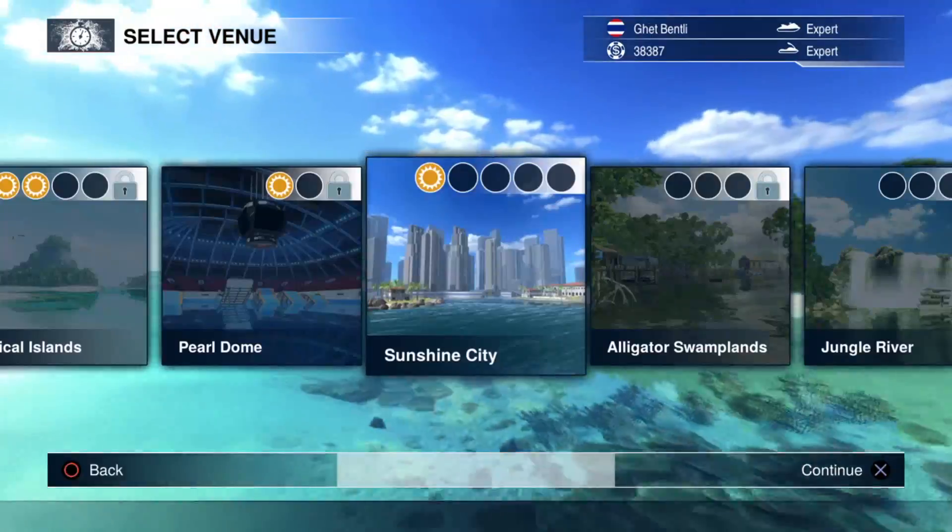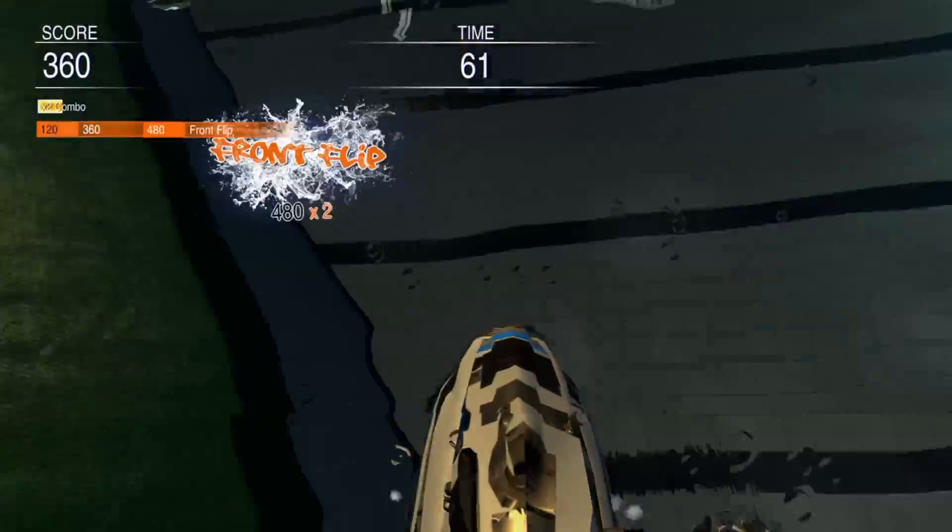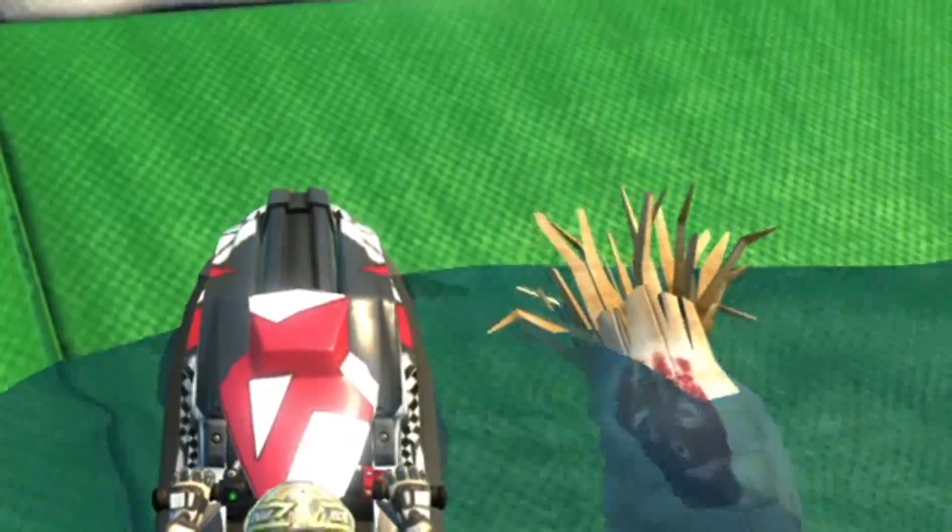There's ten different areas with three to five courses each, as well as a stunt mode and a leisure mode, where you can just wander around looking for Wilson from Castaway.